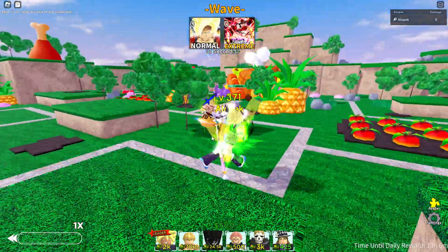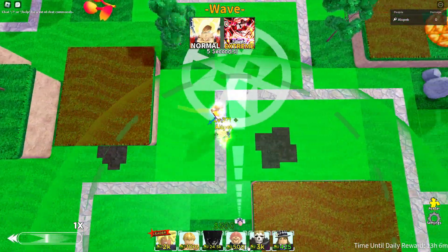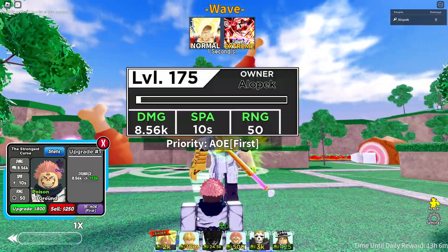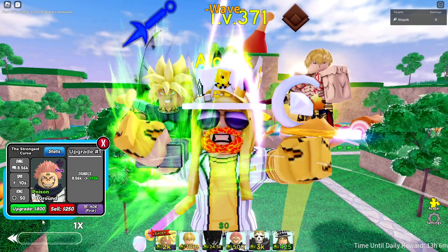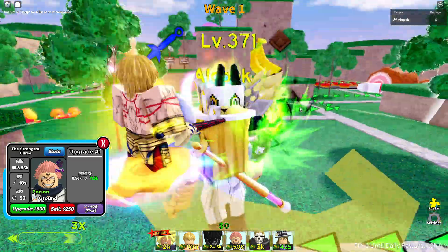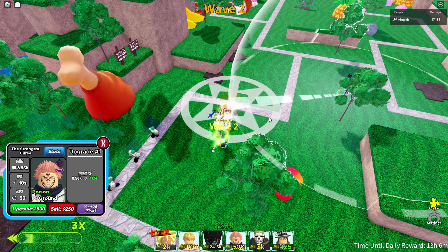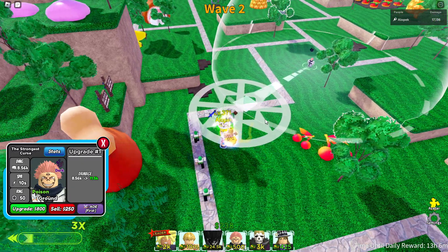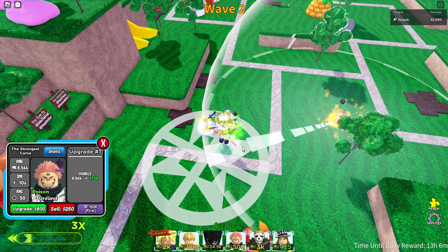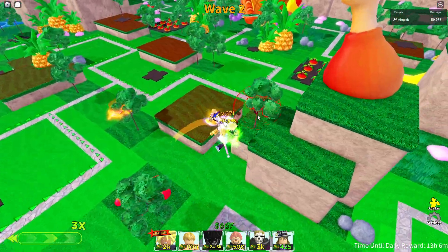First up, we're gonna be using Sukuna. The reason we're using Sukuna is he only costs 500 to place and his range is pretty nice. His SPA starts at 10 and gets even worse. We also got 3x speed, so this should be a pretty quick episode. He fires off his attack — it looks like it's lagging a little bit, so that's not quite accurate for 3x speed, but it's looking pretty good.